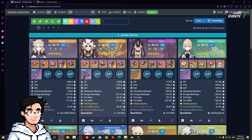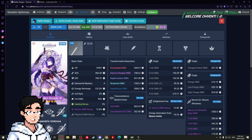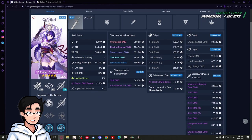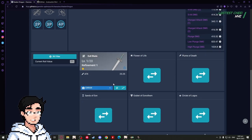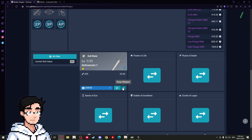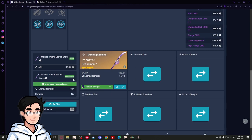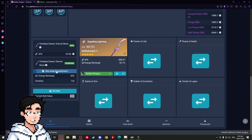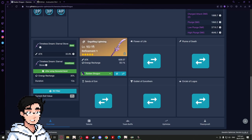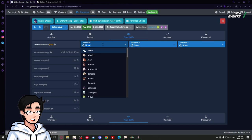I want to optimize my Raiden — you saw in the intro clip she wasn't doing any damage. Checking her, she's apparently using a Dull Blade because it couldn't scan one-star weapons. So we edit this, swap it out for the Engulfing Lightning, and click the passive option to make sure damage calculation takes into account the Engulfing Lightning passive after she bursts.